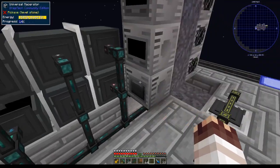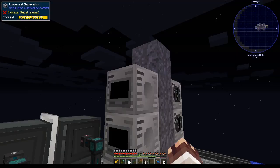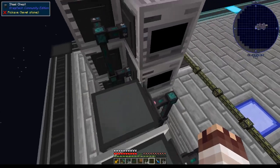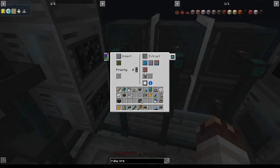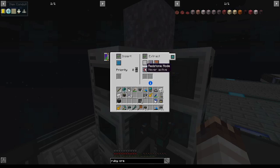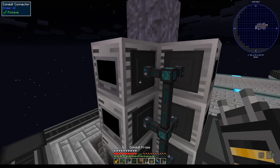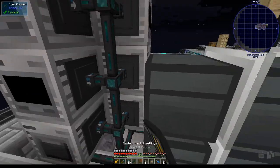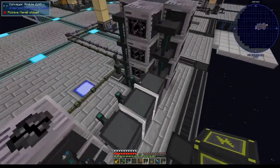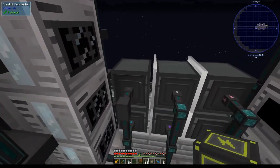All the purified ore has been put into this steel chest, and currently it's all going into one universal macerator. I can fix that by turning on round robin mode, and now they should all be running. I forgot to set them to extract always active, but I'll just copy-paste now to all of them. Now all the pure dusts are going into their centrifuges. I forgot to round robin yet again, but we can fix that easily.